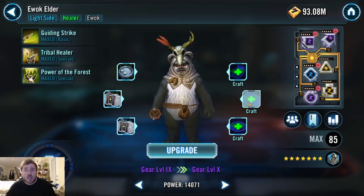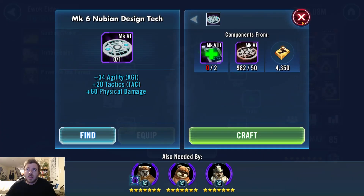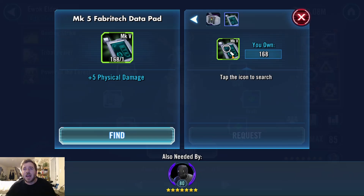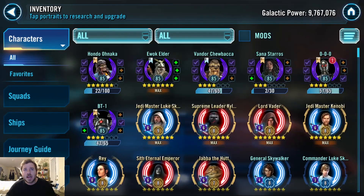You might be wondering why I have Ewok Elder here — it's because I think Ewoks are the next meta. Just kidding. They're not the next meta, but I do think they'll be required for a Galactic Legend. If it's Endor-related, it's an easy slam dunk that they'll require Ewoks — probably not the good ones; they'll probably require Teebo and Ewok Scout. I have him favorited just so I can request these because I'm struggling a bit on Bronzium.